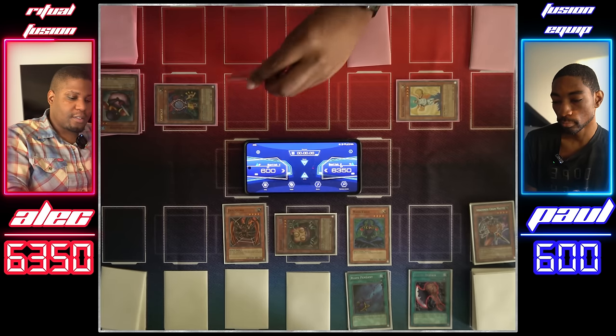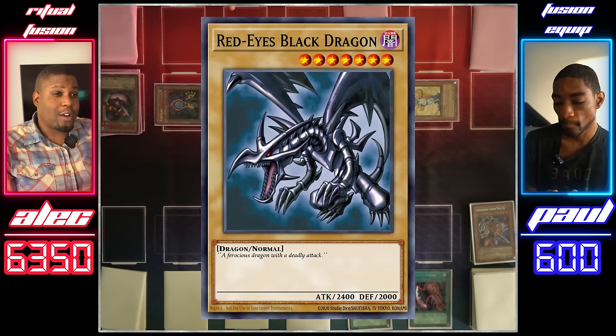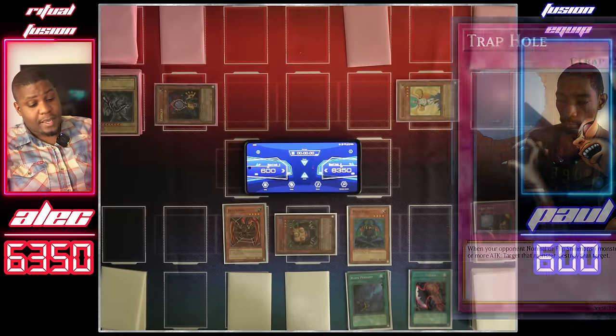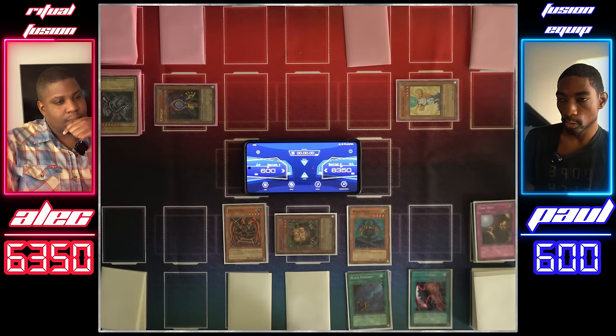I'm going to tribute both my monsters for the Red-Eyes Black Dragon. I'll use my Trap Hole. I'll set a card face down and pass. I draw. Now that I'm free to attack as much as I want, let's see what I can do.